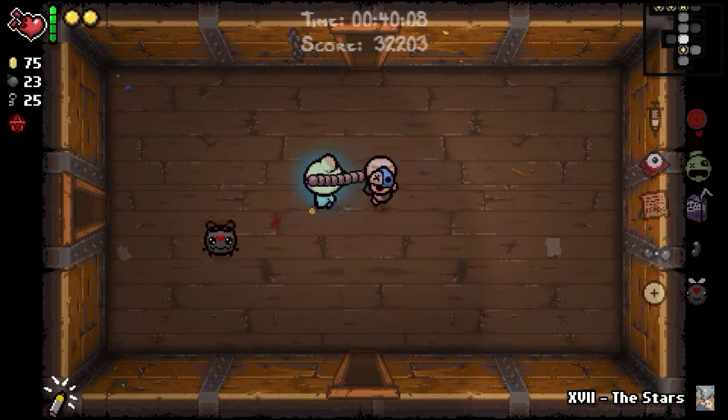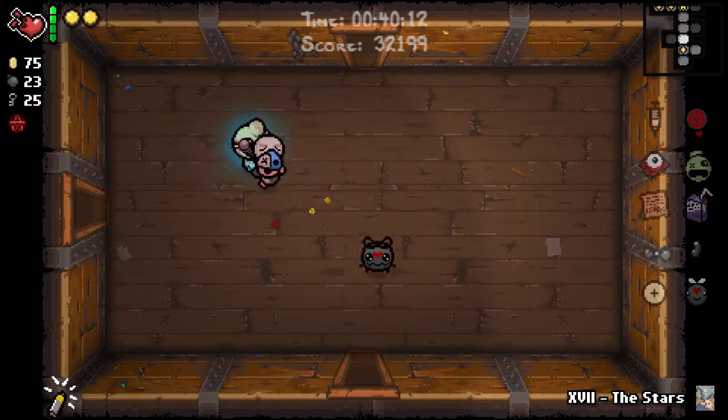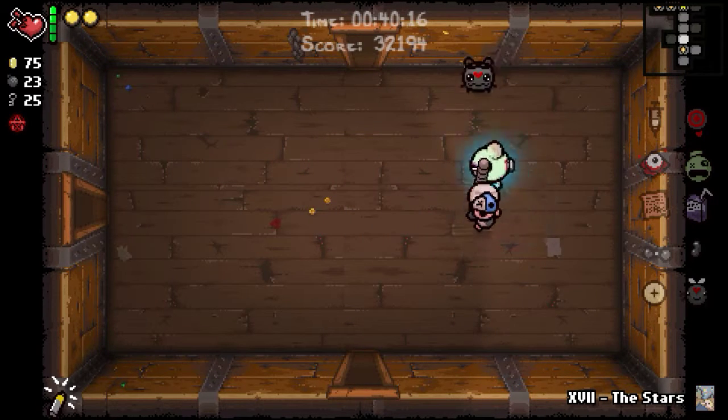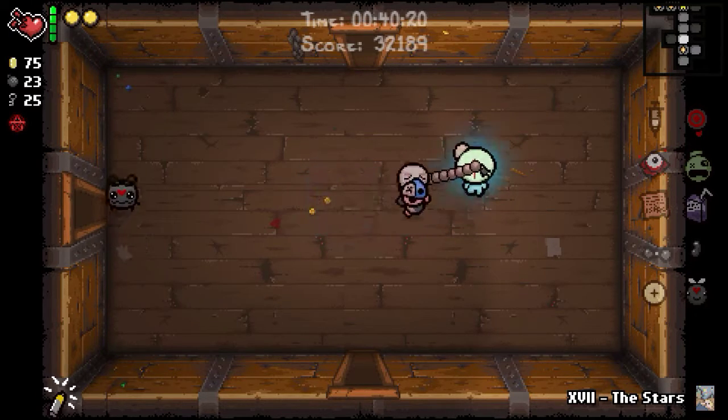So I have Libra. I re-rolled into this Ana Keeper run, and it's the first time I've played as the Keeper in a streak. It's like my number six in the win streak. But I'm the Keeper. I had a bunch of shit items. I re-rolled into Libra.